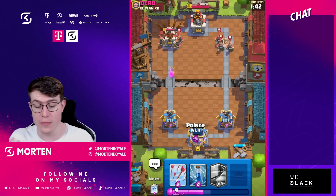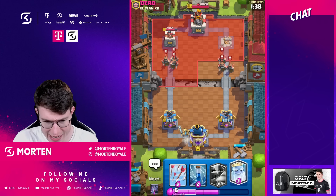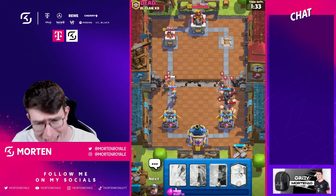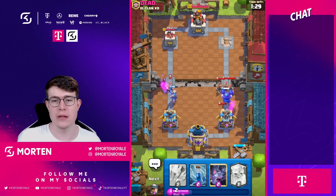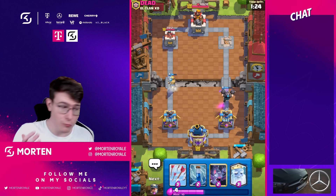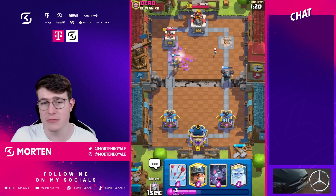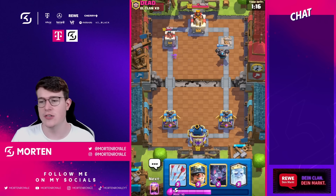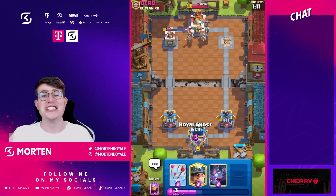I'm going to go for my prince in the back first on one side, and I kind of want to wait for ghost. Normally you want to go ghost first, clean it up with bats, and then when he gets a bigger push you want to go in for the magnet. You don't really want to magnet early because they'll just go in for hoggies. Play ghost in one lane, prince in the other, maybe get firecracker in the middle to respond.